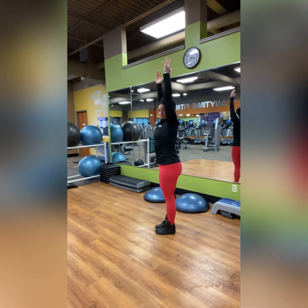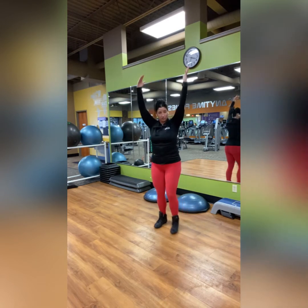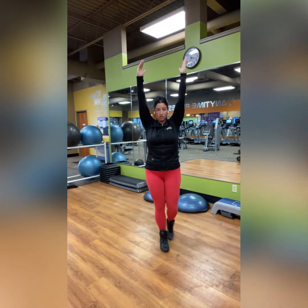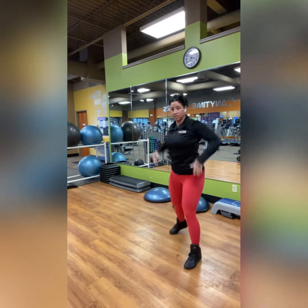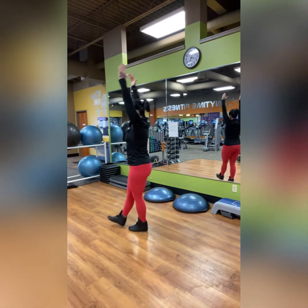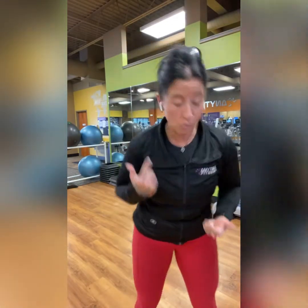Notice how my posture is nice and tall — I'm not leaning forward. Once you find all those cues — arms up, arms strong, tall posture — we're going to walk heel to toe at whatever speed you wish. Do make sure that the heel is connecting with the toe. Notice how I'm not slouching forward, so really try to keep that back up. If you want an added challenge, feel free to hold a medicine ball over your head — that'll add a whole bunch of challenge components.